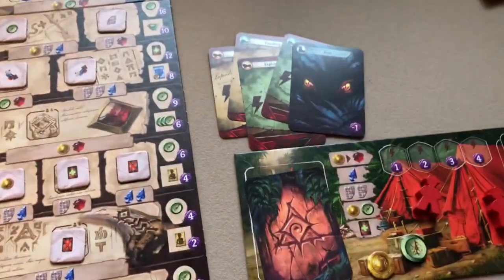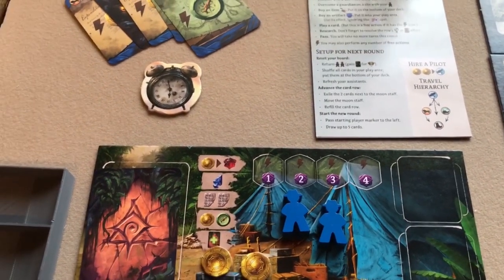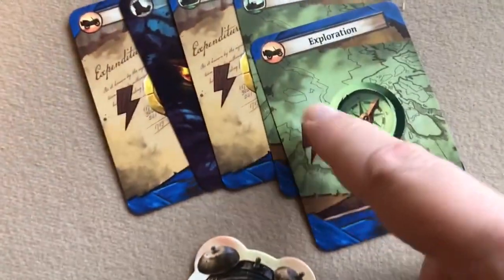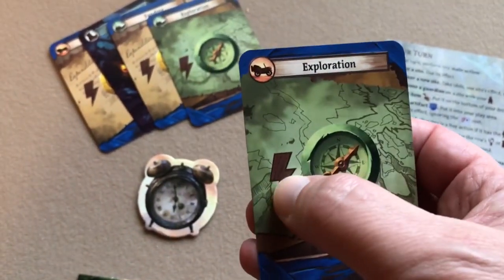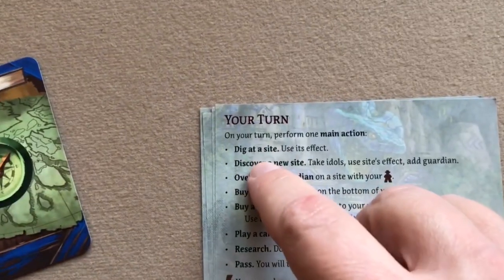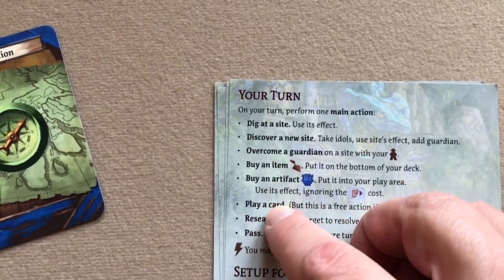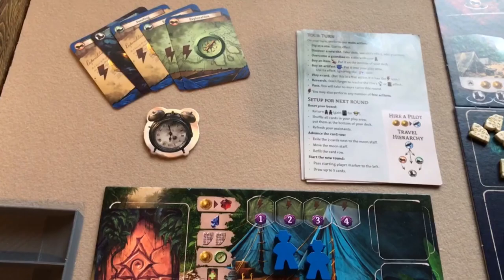Starting with the first player, players take turns performing one main action and any number of free actions. Free actions are denoted by a lightning bolt symbol. The main actions are: dig at a site, discover a new site, overcome a guardian, buy an item, buy an artifact, play a card, research, or pass.